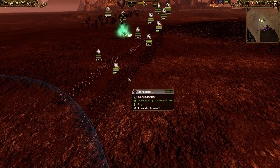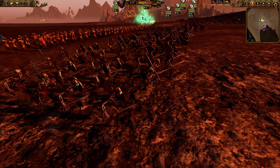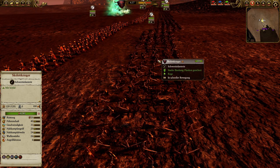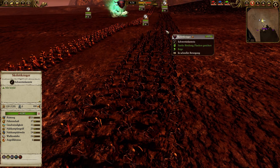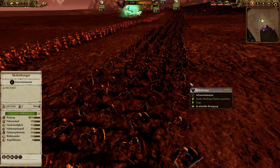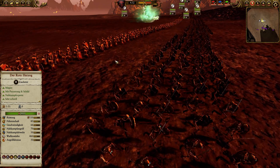Let me show you my army composition. My infantry line consists of five units of skeleton warriors. I took skeleton warriors without spears — they don't have an anti-large bonus, but they perform very well against most of Bretonnia's infantry. They have shields, higher melee defense, and are shielded from arrows. They're also very cheap. My infantry should fight his infantry, and my cavalry should fight his cavalry — so I don't bring skeleton spears at all.